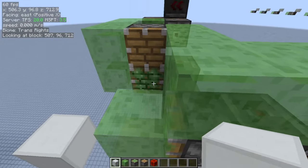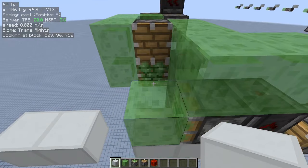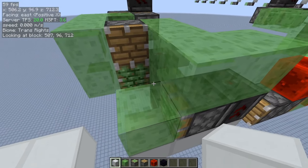But you may have noticed this sticky piston. Every time we push a block, we also attempt to grab this slime block. Of course, because the sticky piston keeps moving the slime block, it's not able to.